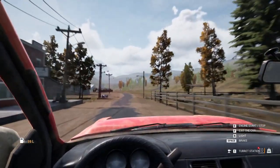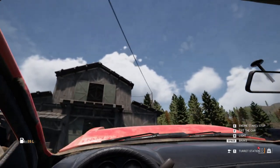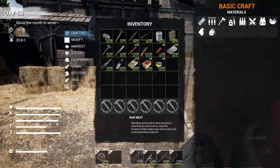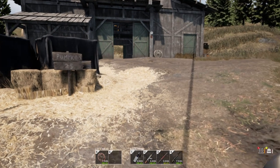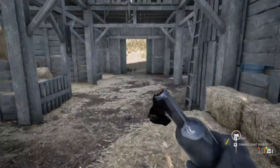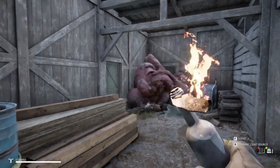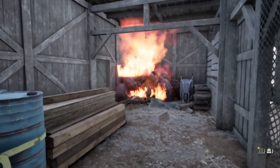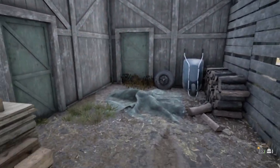They're anxious to get to me in there. Now, let's see — how do we use the Molotov? I'll put it there. Do I have a lighter to light it with? Yes! Sweet.